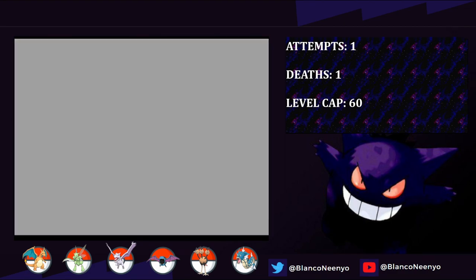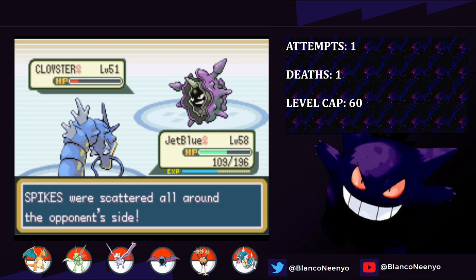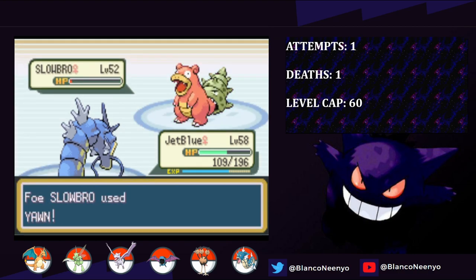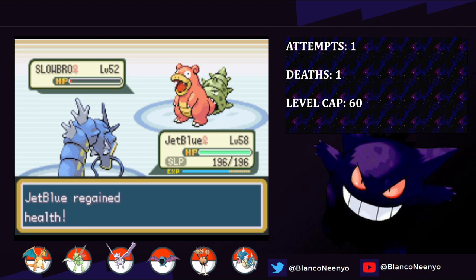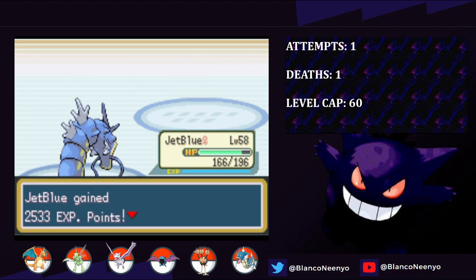First up is Lorelei, and her Ice types would be really difficult to deal with, but we have a Gyarados. I lead with JetBlue and set up Dragon Dance as her Dewgong goes for Hail. I go for another Dragon Dance and we get hit with an Ice Beam - and at this point I realized if we'd gotten Frozen, I don't really know what I would have done. But thankfully that doesn't happen, and after 3 Dragon Dances, I take out Dewgong with Return. Cloyster survives a Return in the red before she heals, and after stalling with a couple of Protects, we finish it off. Slowbro too survives in the red and hits us with Yawn, so I decide since I'm going to be put to sleep anyway, I should just heal up and go for Rest. After a few turns we wake up and finish off Slowbro. Jinx has low defense and is an easy one-hit KO with Return, and last in is Lapras, who also goes down to a Return.